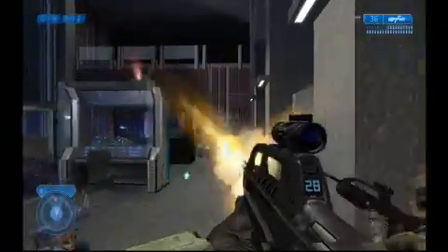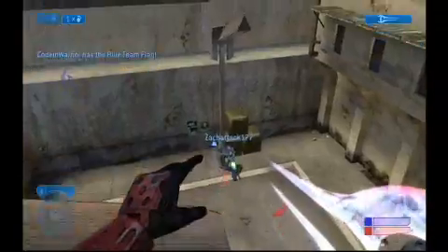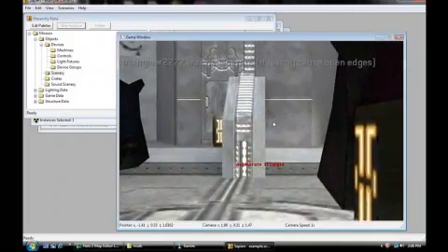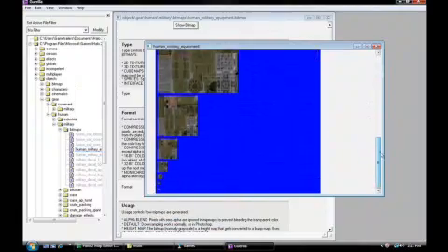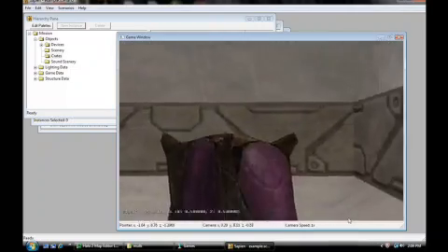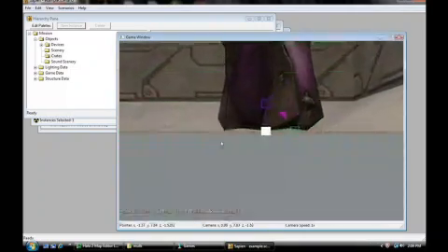As a direct port, Halo 2 for Windows Vista provides the same single and multiplayer modes as its Xbox predecessor, with a few notable additions. First, there's the brand new level editing tool, which allows gamers to create custom maps. Everything from textures to models is fair game, which is a bonus for mod enthusiasts itching to wage war on their own battlefields. The learning curve for the tools is a little high, but in exchange you get a substantial amount of control over the details of a level.